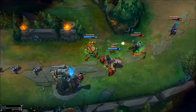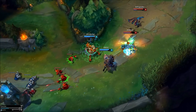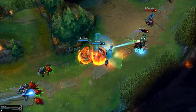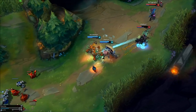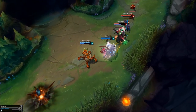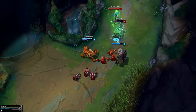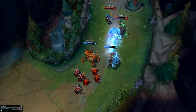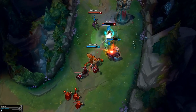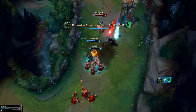This might seem weird and unnatural to not be running AD marks on an AD Carry. However, on Urgot those aren't necessary. Acid Hunter doesn't scale off bonus AD like most abilities — it scales off total AD, meaning your base damage should be enough early. The armor penetration just allows Acid Hunter to deal more damage than you would if you ran AD marks, because you already have enough AD, and these marks are still relevant mid game.